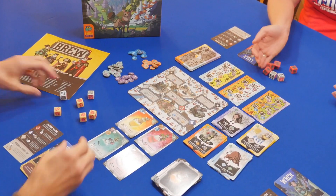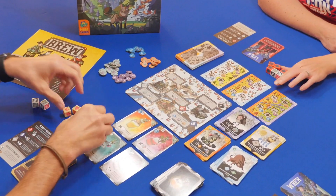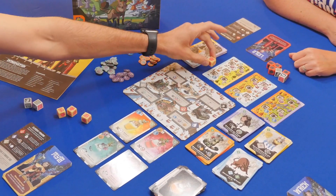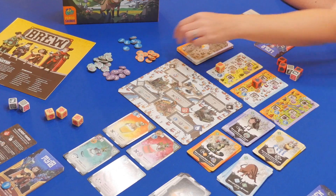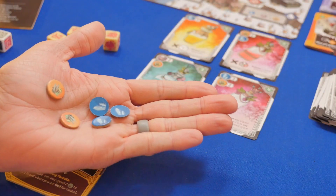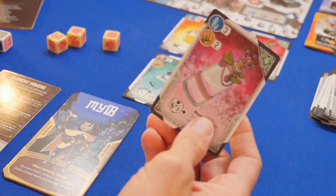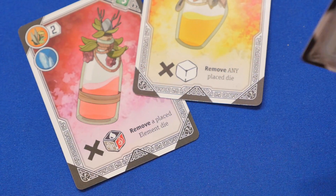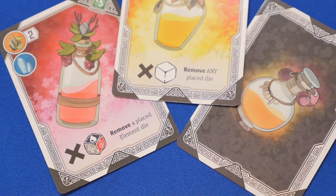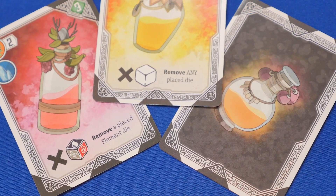To start the round, everyone will roll all of their dice, and then take turns placing their dice onto the matching forest spaces in order to collect resources. On each turn, after placing a die, players may use their resources to buy any one potion, and they may also drink a potion each turn if they would like, utilizing the one-time action on the card.